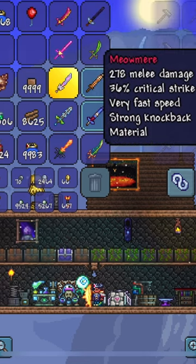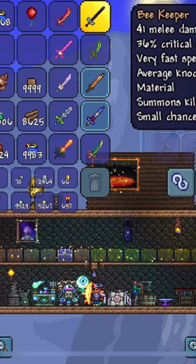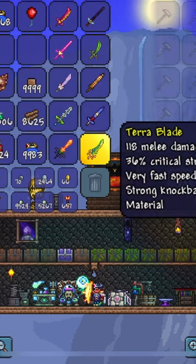All you need is the Star Wrath, Star Fury, Meowmere, Influx Waver, the Horseman's Blade, Beekeeper, the Seedler, the Copper Short Sword, Enchanted Sword, and Terra Blade.